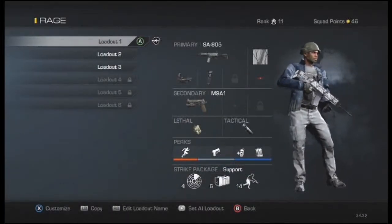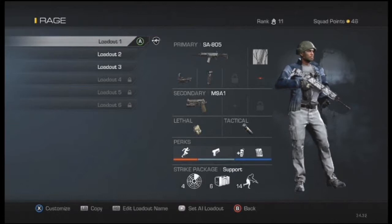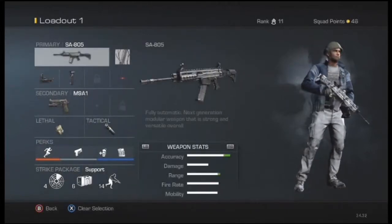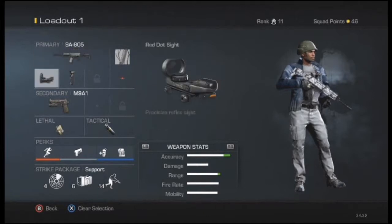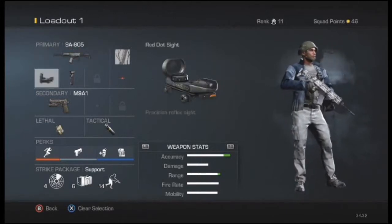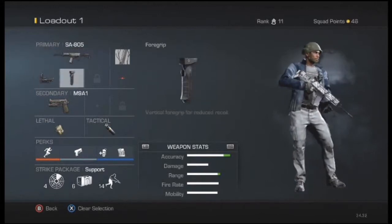Hey guys, what's up, it's the Chaos Prophet and today I'm bringing the chaos with assault rifles. One of my first loadouts is the SA805 — it's a really good gun, really powerful. I like it a lot. I have the grip and red dot on there, and it really reminds me of either the Remington from Modern Warfare 3 or the Peacekeeper from Black Ops 2. It's a really solid gun and it's usually a three to four shot kill at max.